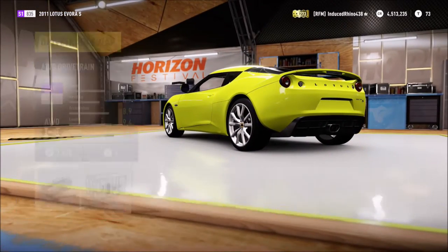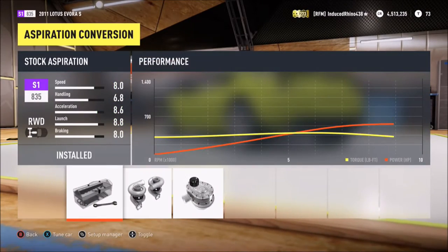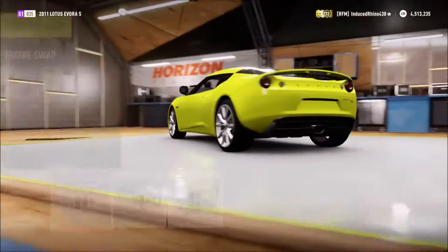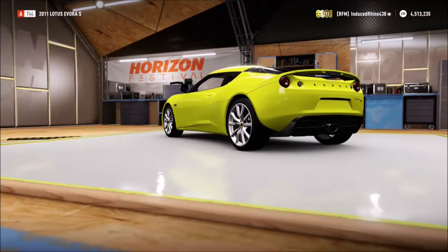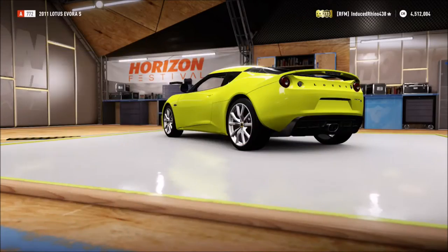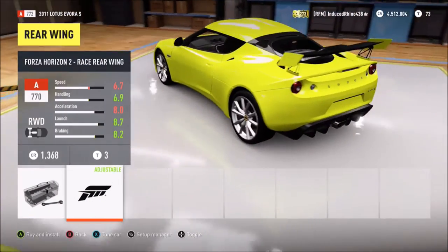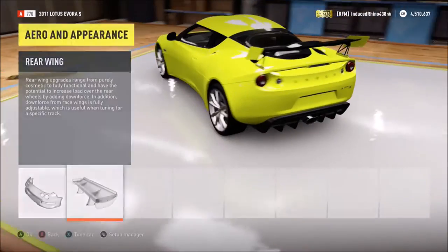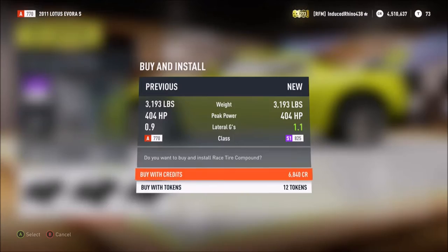We'll just give it the V8 - why not. We don't want it to be too fast, we want it to be powerful but not too fast. We won't worry about an aspiration swap... actually, change my mind - put the stock engine back in then give it an aspiration swap. The wing just looks gorgeous and you get that green color on the outside; the wing is the same color as the body.